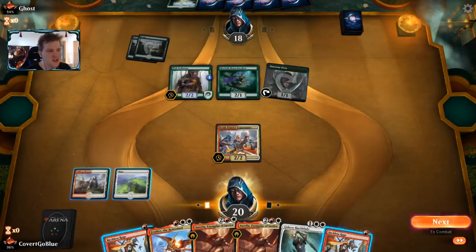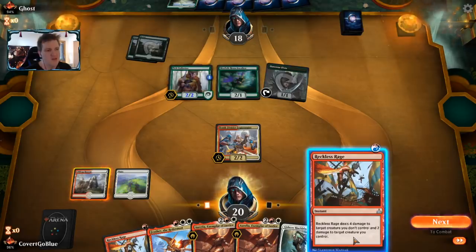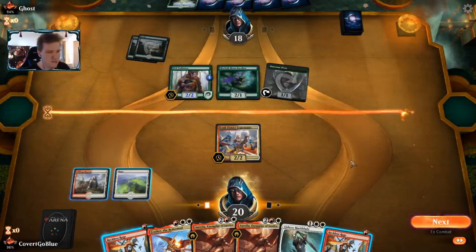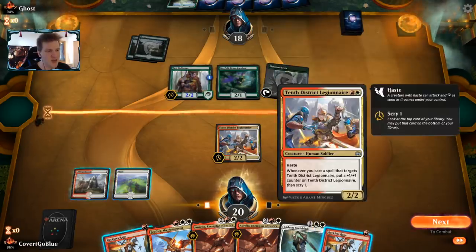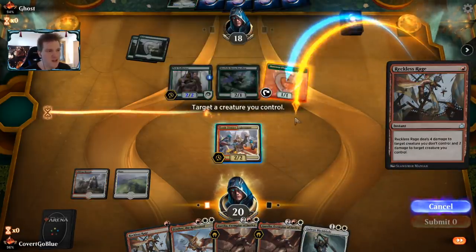Instead we miss the land drop. I need to scry and I feel like I should use Reckless Rage to shoot something during my main phase. Killing the Pelt Collector is probably the right move, although killing the Elf is certainly justifiable. We know the opponent has their next land drop, but if they have a Nullhide Ferox we could be in trouble too quickly. Right now the Legionnaire will be bigger than both attackers.